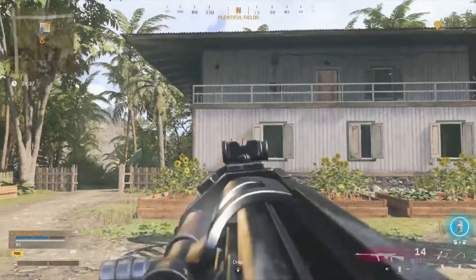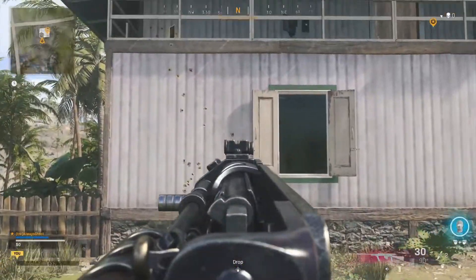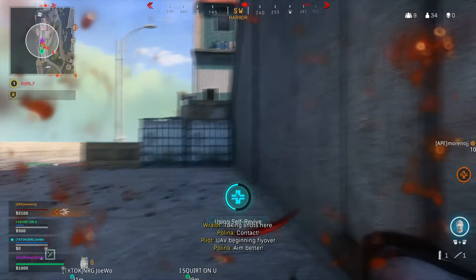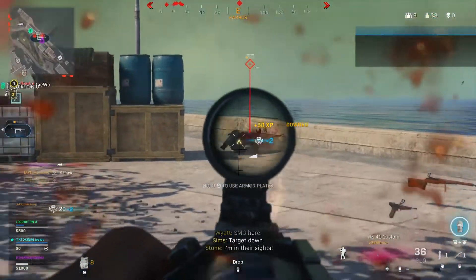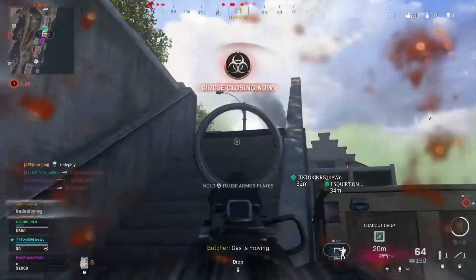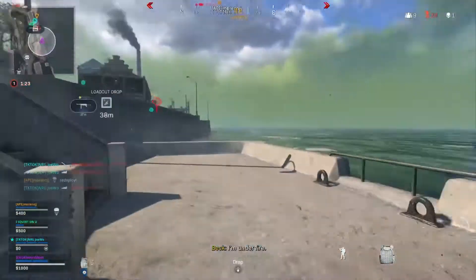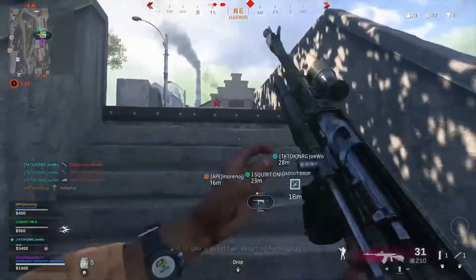We have the recoil pattern for the NZ-41 on screen. This has got to be one of the worst recoil patterns I've ever seen — it's so sporadic and weird, and that actually greatly reflects on the weapon itself when you use it. When this integration first came out, we all thought this gun was going to be meta, but that essentially died almost instantly when people started finding it, and the NZ-41 just kind of fell out.